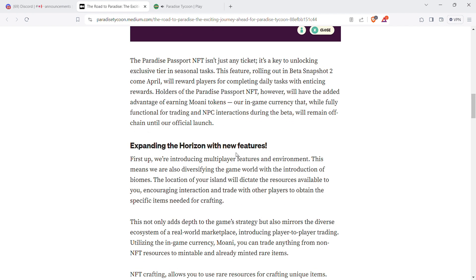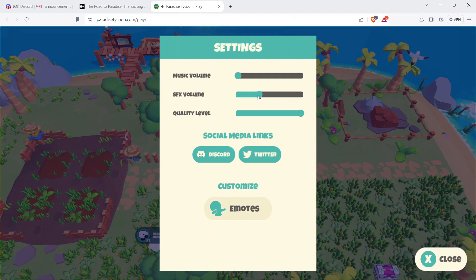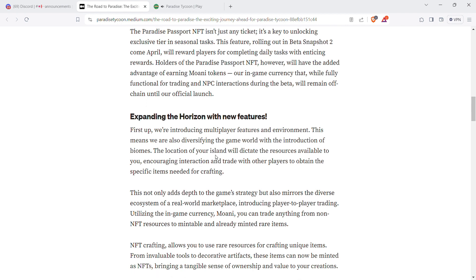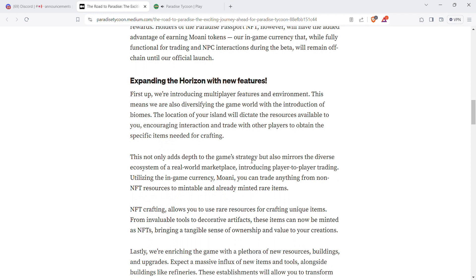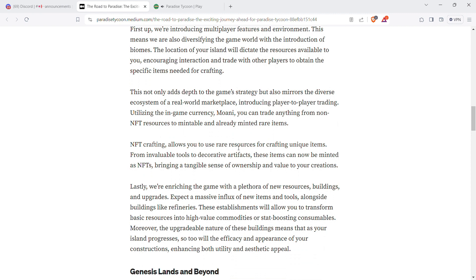First up, they're introducing multiplayer features, and they're also diversifying the game world with the introduction of biomes. This will add depth to game strategy and mirror the diverse ecosystem of a real-world marketplace. Players can use the in-game currency Moani to trade anything from non-NFT resources to mintable and already minted rare items. NFT crafting allows you to use rare resources for crafting unique items — from invaluable tools to decorative artifacts.